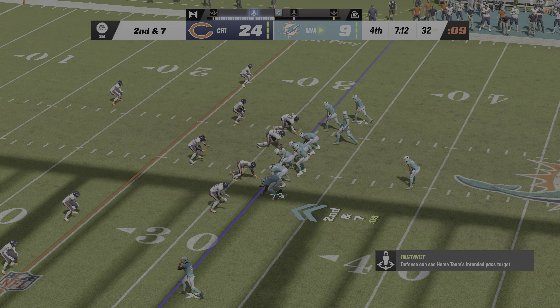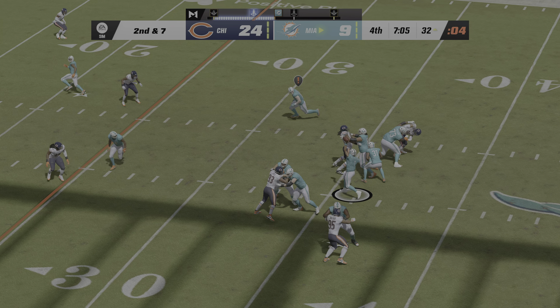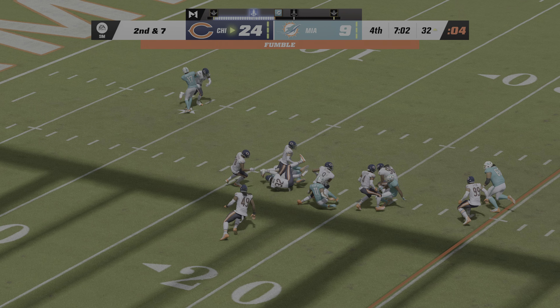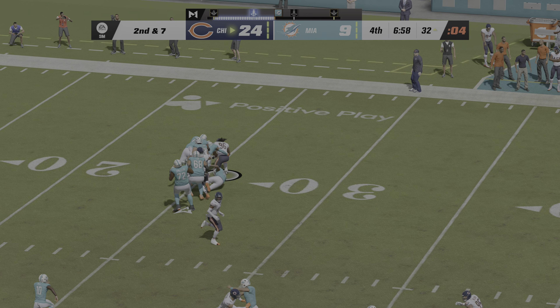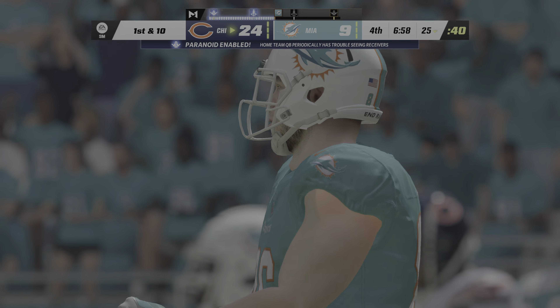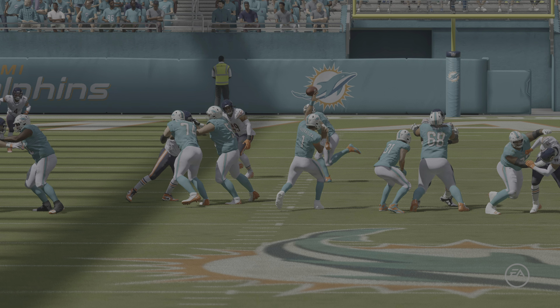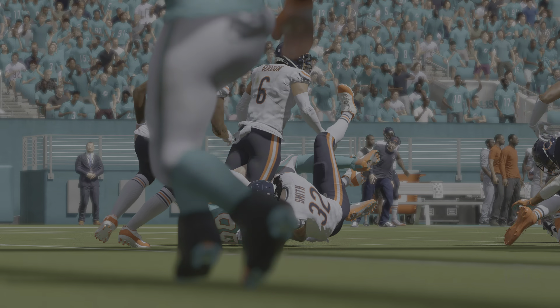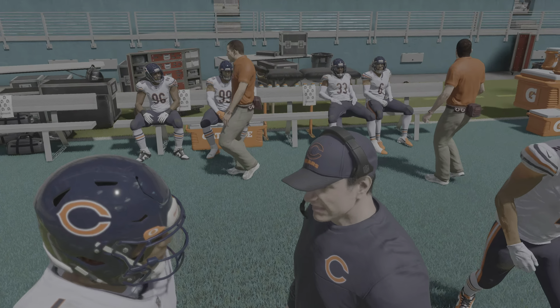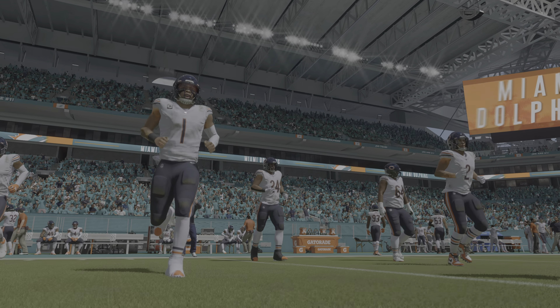Coming up on second and seven — Tua going to throw — and a loose football! Picked up by the Bears at the 25-yard line. The dilemma for every coach: you want your player to fight for extra yardage but continue to cover the football. When you fight that hard, the ball becomes exposed. Defensively they were trying to be more aggressive — the second tackle stripped it loose.